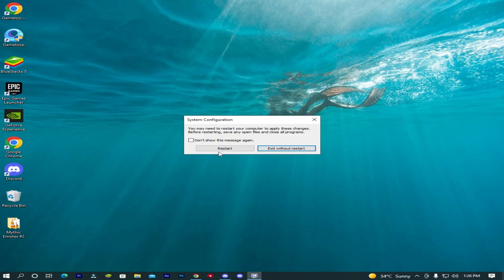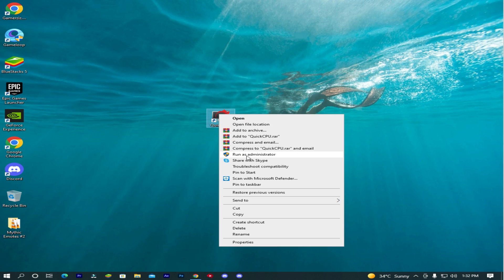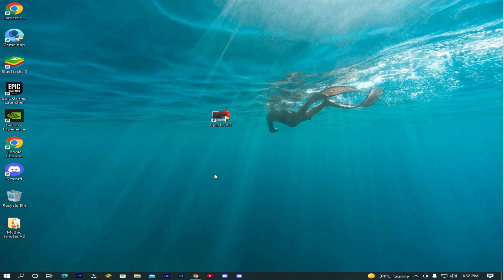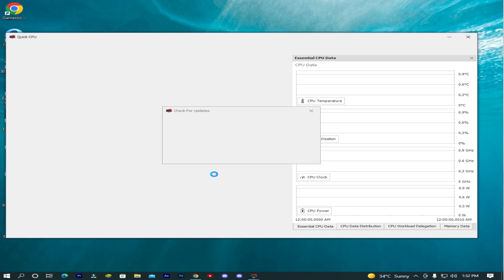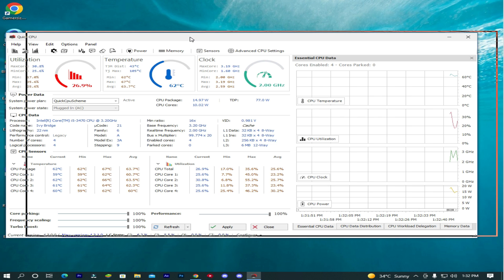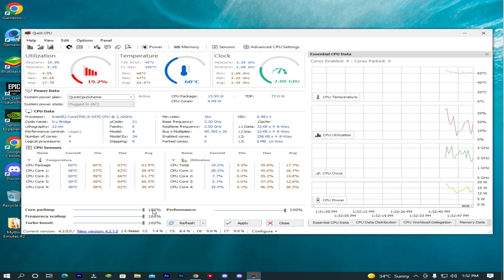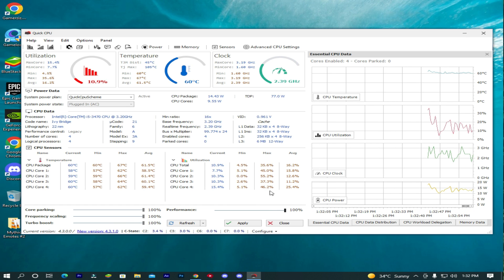Now restart your PC. After restarting, simply download Quick CPU — I will provide the link in the description. Install it. This software will help to boost your CPU cores, un-park them, and make them run faster. Once you install Quick CPU, you will see this interface. Now drag these four bars to the right, then apply and click OK.